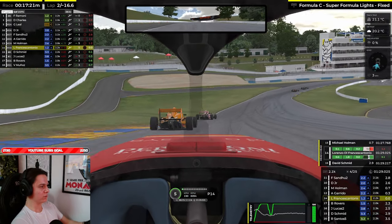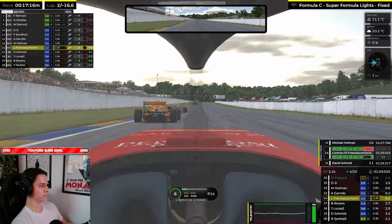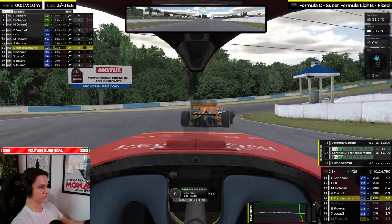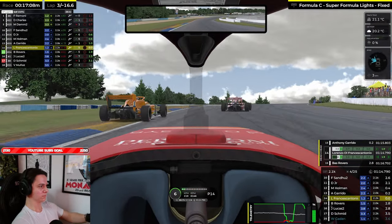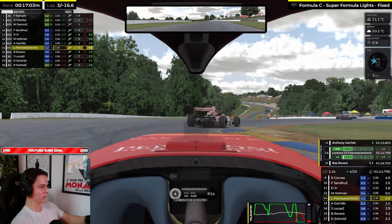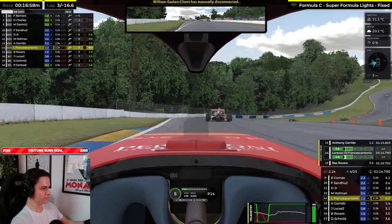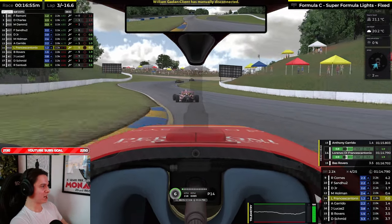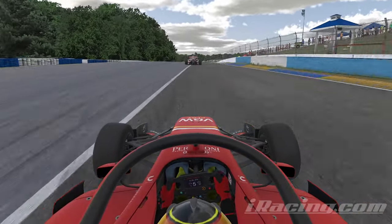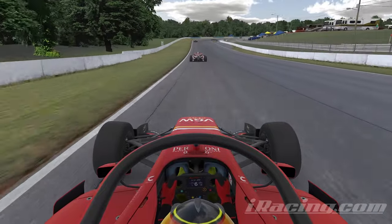I have double draft now — let's try to pull away from the guys behind. He's going wide, he might bend it — and he did. Let's keep going, guys. Let's try and stay with Holman. As we chase Holman ahead, let's switch to the T-cam and let me give you my first impressions of the Super Formula Lights.